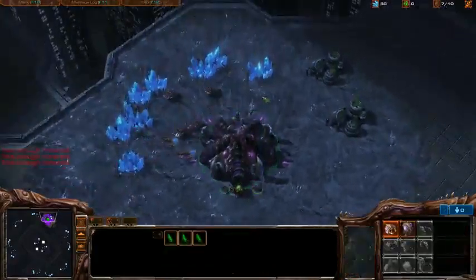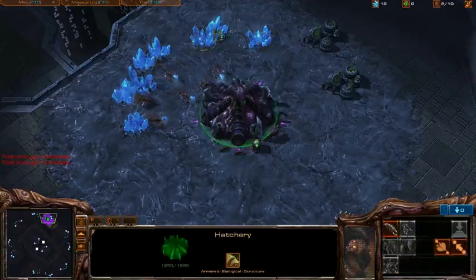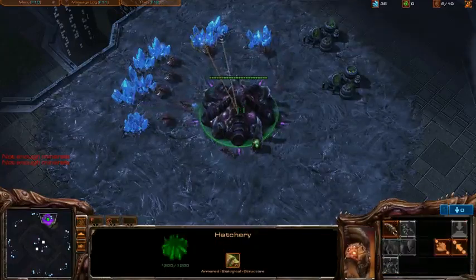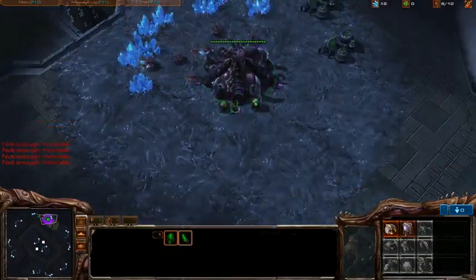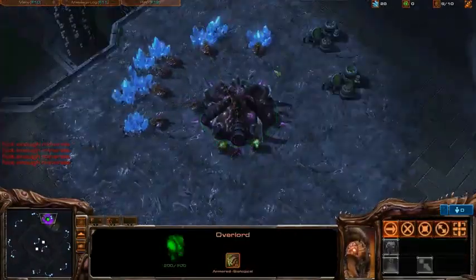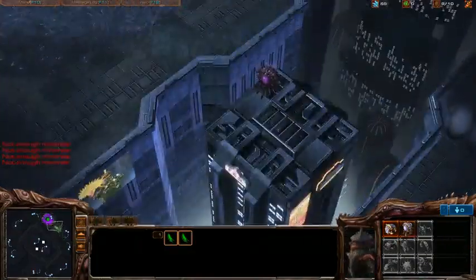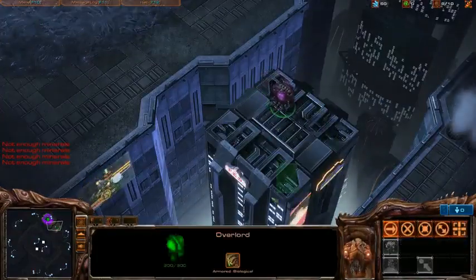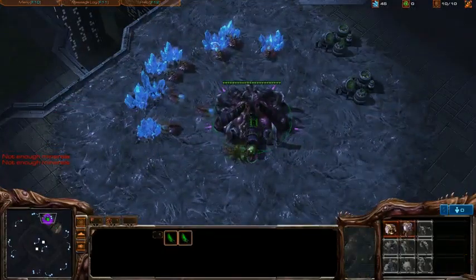What I'm going to be doing is just working towards 10 out of 10 supply, and then once you're at max 10 out of 10 you go ahead and get your first overlord. One thing I want to mention: when you're scouting with your first overlord, especially on maps with really close spawn locations, you have to make sure that as soon as you see their building, turn that overlord around right away if you want to hide your location.